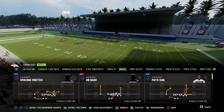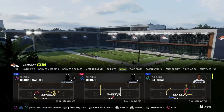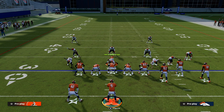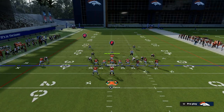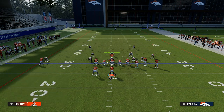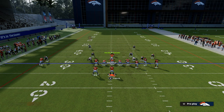Pat Sale is the concept, and we're really just looking at this post right on the left side, and then we're going to kind of build around it with our route combination. If you want to get my entire gun bunch offensive ebook, make sure that you join the Patreon — it's only $10 — and it will get you access to all of my Madden 23 offensive and defensive ebooks. The link is down in the description below.